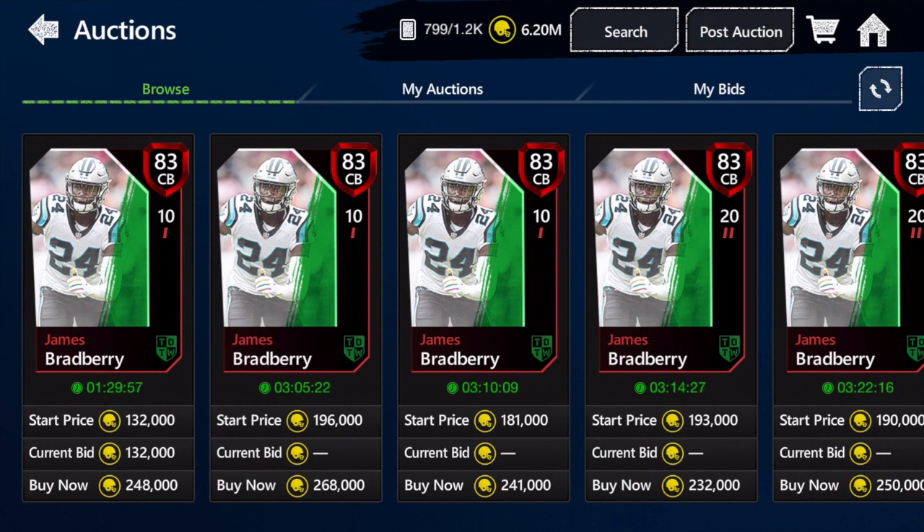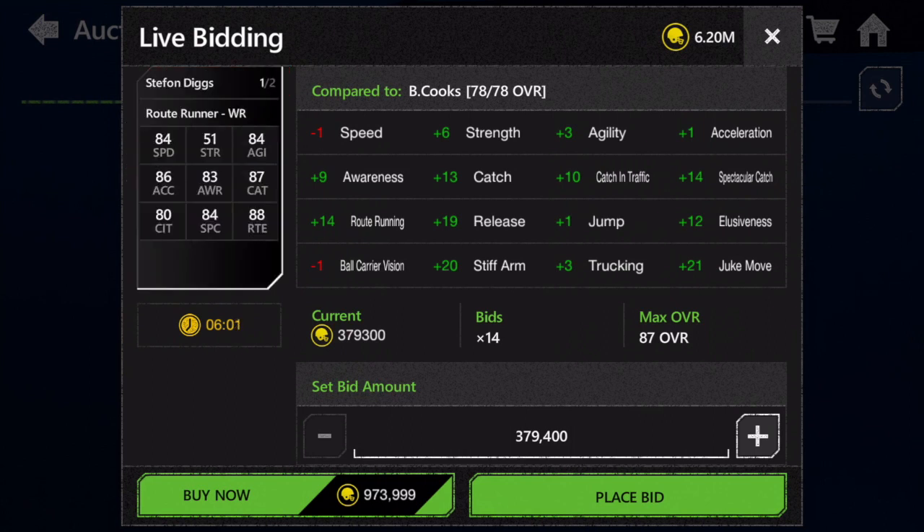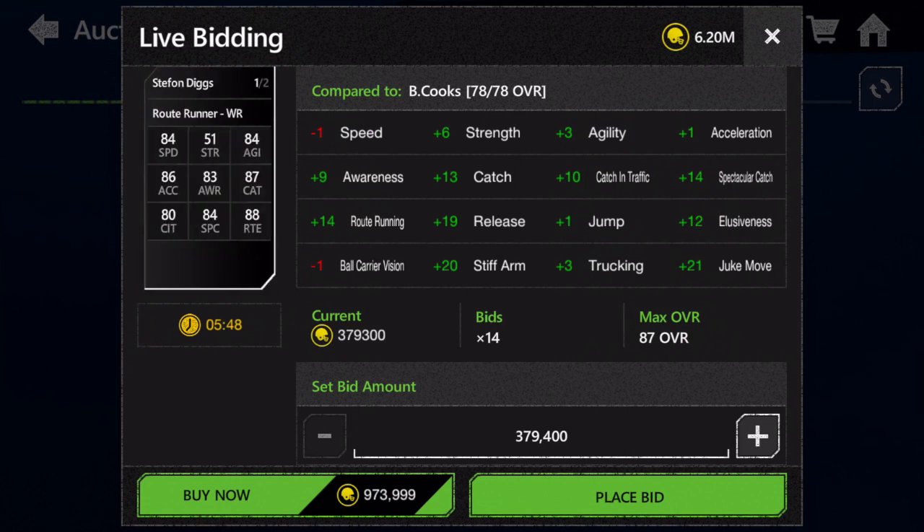Now moving on to the masters — I just want to say that the master selection this week is really, really bad. If you're looking for a week to skip, this is definitely it. Stefon Diggs is going to be the best option here and he's definitely not a very good player. I would suggest getting none of these masters, but here's my analysis on all three.